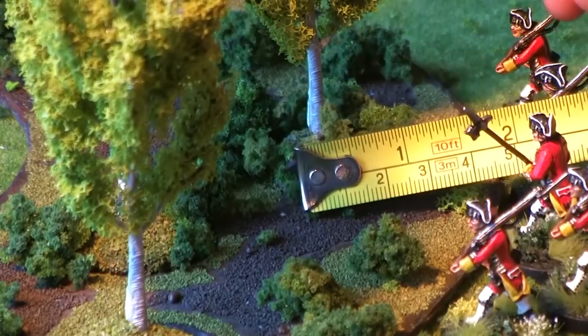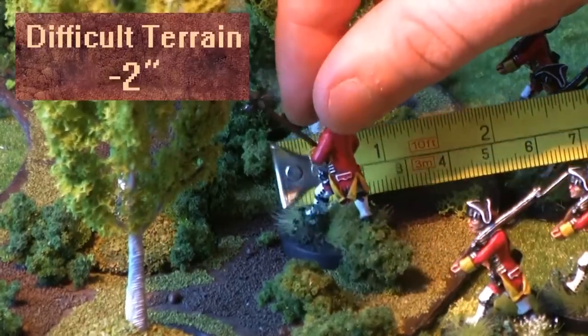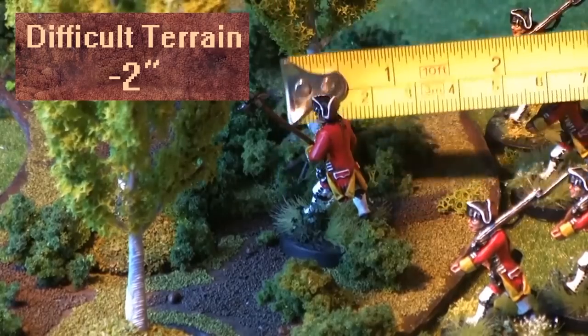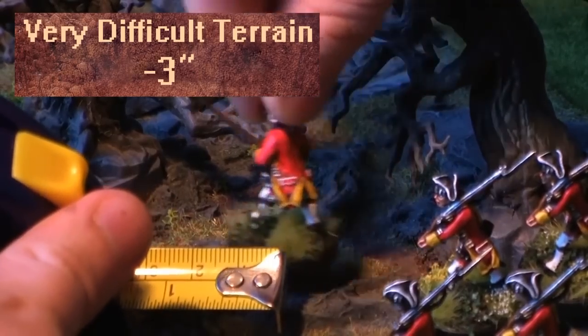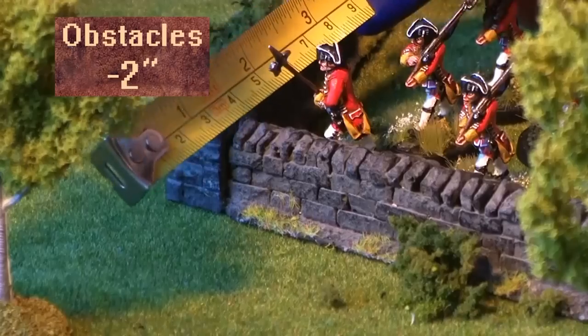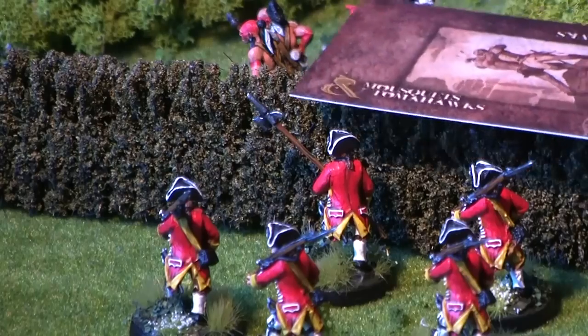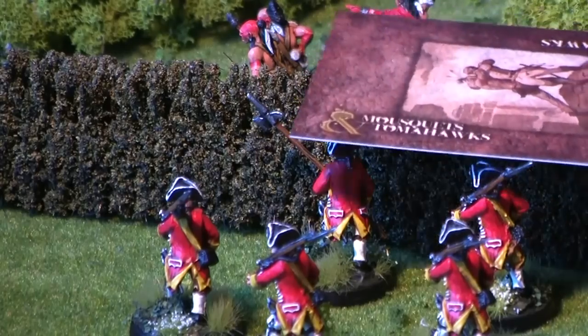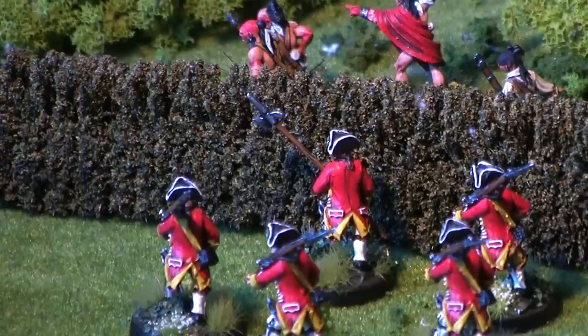When a model moves in or into terrain, it suffers a penalty to its movement. Difficult terrain gives a penalty of minus two inches. Very difficult terrain gives minus three inches. Obstacles can be climbed over by losing two inches from your movement, as long as the obstacle itself is not higher than the model — in which case you cannot move through the obstacle at all.